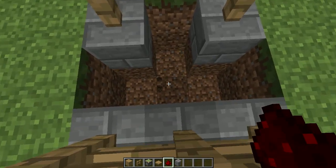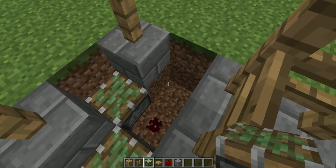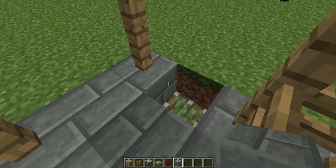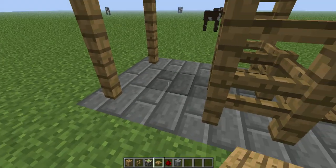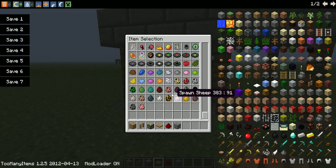Now we put the redstone down, sticky pistons around. And now you're gonna do the pressure point. Alright, now I'm gonna show you how it works. There's different spawners and the creeper spawner. And then you're gonna go ahead and flip it on.